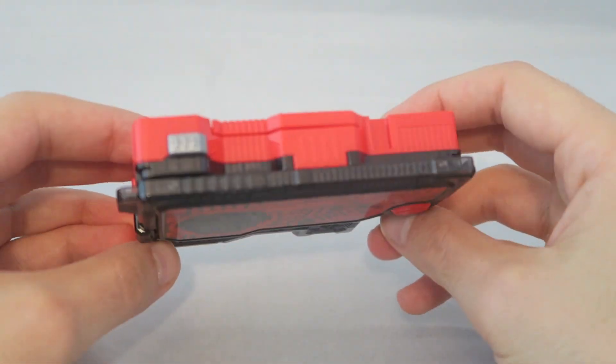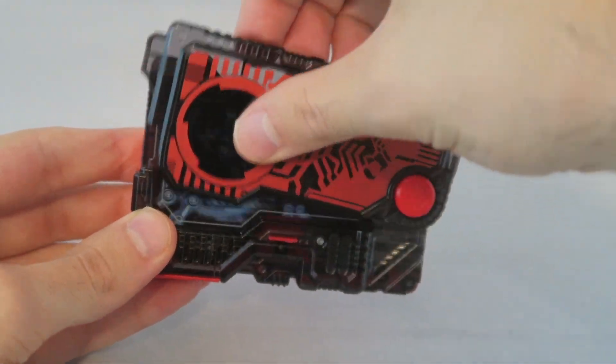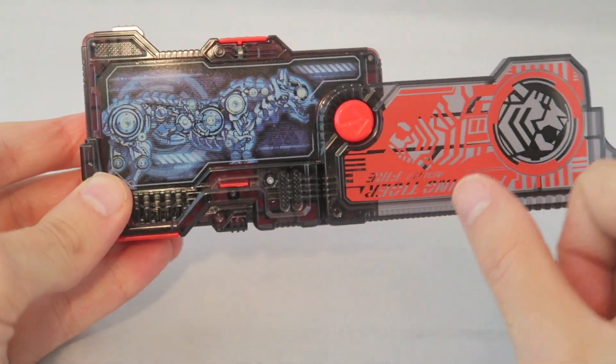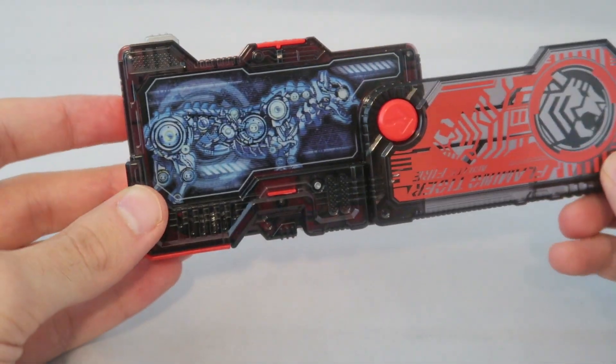So here you can see it, pretty much par for the course as per usual. It's a pretty cool looking one with the cool tiger design there. You can see the logo there, but you'll be able to see it better when you put it in this mode and you can see the innards design and stuff like that. If you've seen one Progrize Key, you've seen them all — just a different coat of paint and stuff like that.